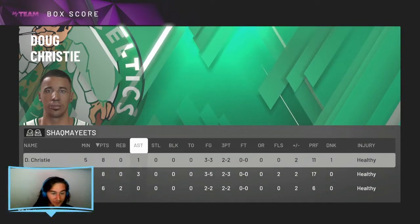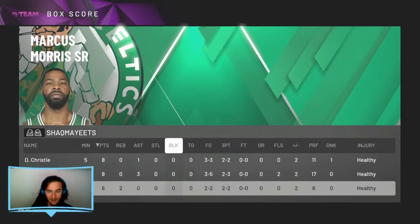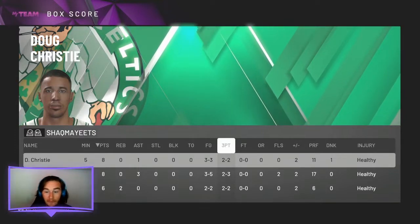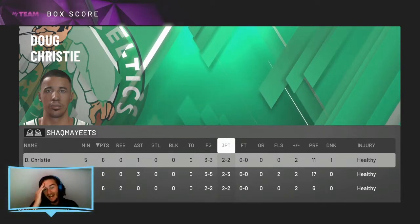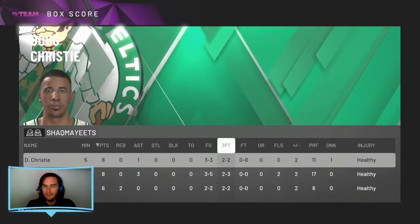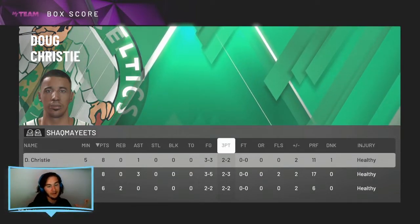Let me check the game stats. Doug Christie: 2 for 2, played exceptionally well. Dee Brown: 3 for 5, 2 for 3. Marcus Morris: 2 for 2. Only missing 2 shots total is a great feeling, especially after those previous games. I came up against 2 Pink Diamond off-balling hop-stepping Giannis's in a row and didn't include them — one because I lagged out, and two because how are you supposed to beat that? Doug Christie and Dee Brown are both very good defenders. I can time Christie's shot a bit better than Dee Brown's, but Dee Brown is just so explosive.